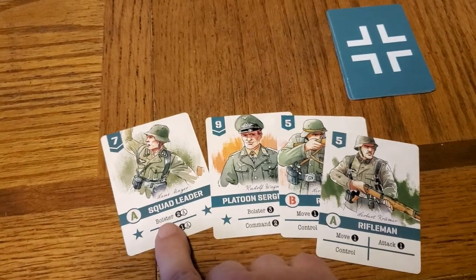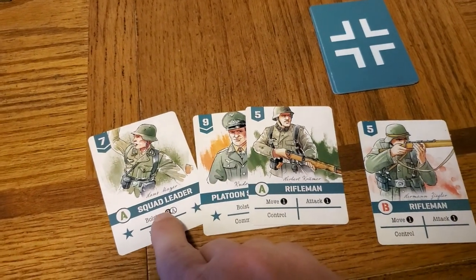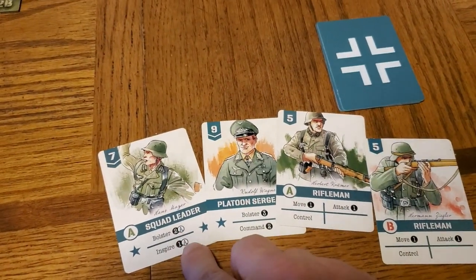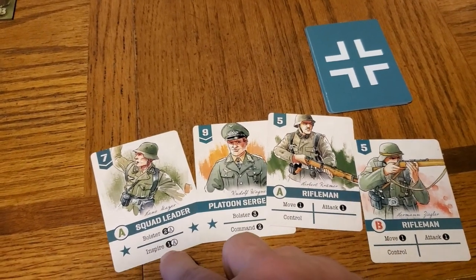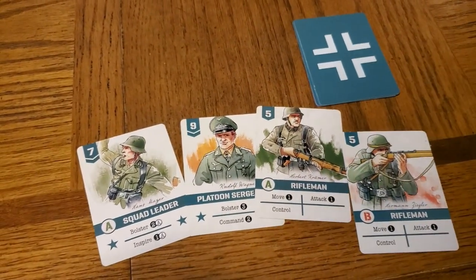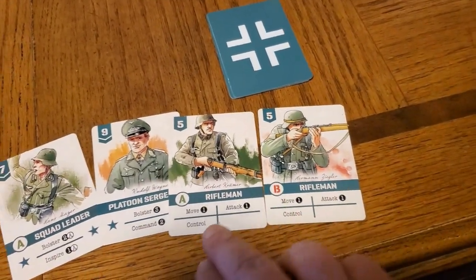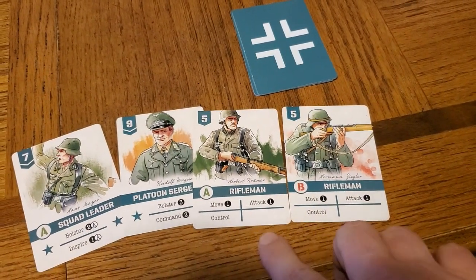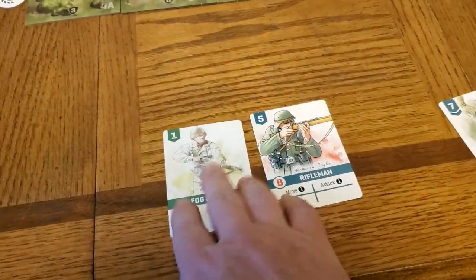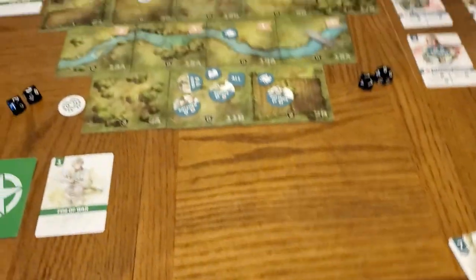The German side has the Platoon Sergeant, a Squad Leader for Unit A, and a Rifleman for Unit A. Bolstering is like reinforcing — you grab cards from your supply and put them into your discard pile. Inspire means you can take a card you've already played and pick it back up to reuse it. Riflemen have their standard move, attack, or control options. Once both players submit their initiative card, whoever has the higher value goes first — but those submitted cards are discarded.